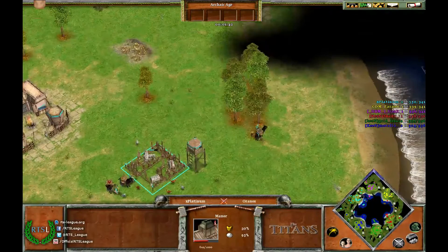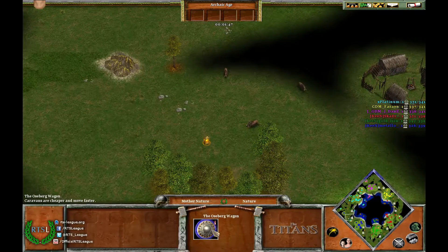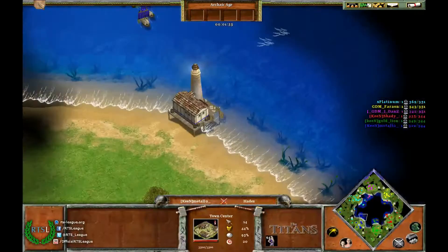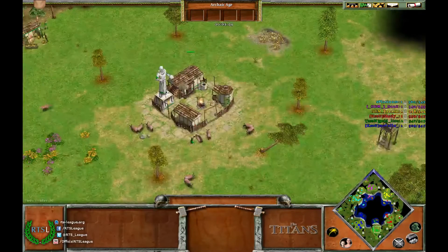Opening up with the houses. Let's take a look at the relics — caravans are cheaper. Too bad there's no Egypt on this map, otherwise that relic would be like the bomb. But it's still a decent relic; every little bit counts.